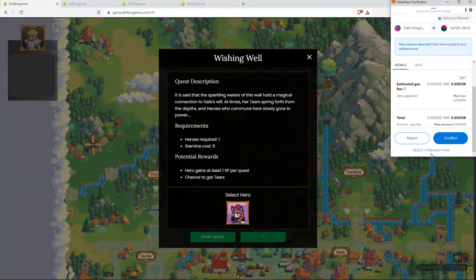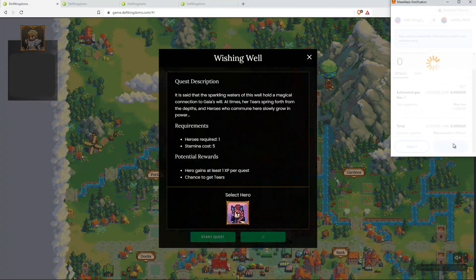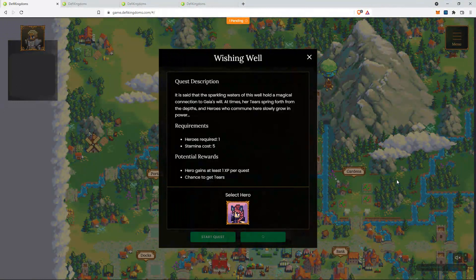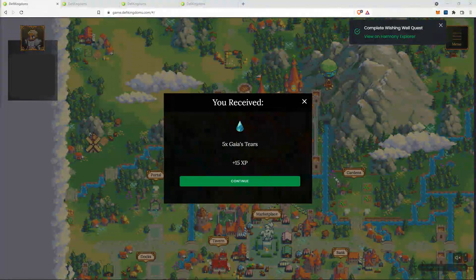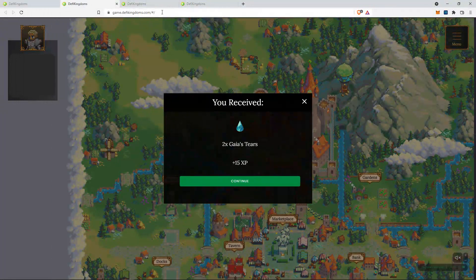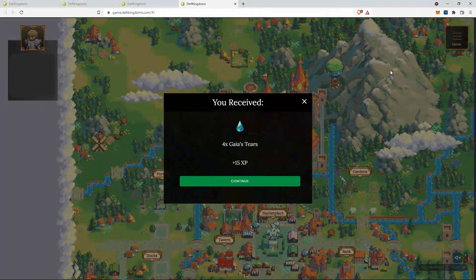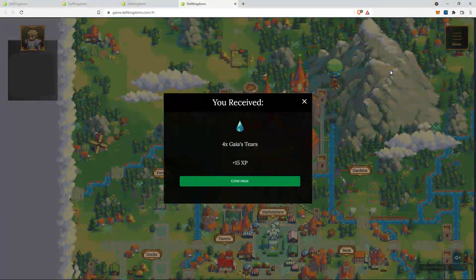Here we go — 4 transactions as usual: 1, 2, 3, and 4. So now this whole process is complete. All you have to do is sit back and wait for the quest to be completed. The quests have been completed, and as you can see, the rewards are here on the 1st hero, 2nd hero, 3rd hero, and 4th hero. So this is how you can batch complete your quests, which will save you a lot of time.